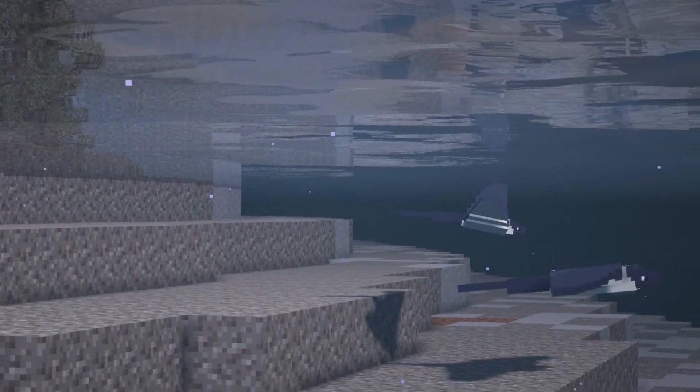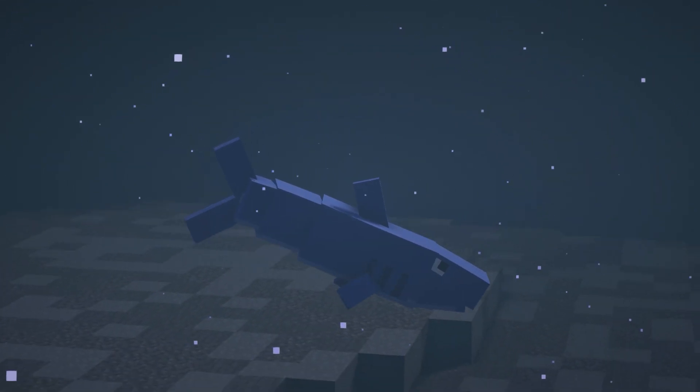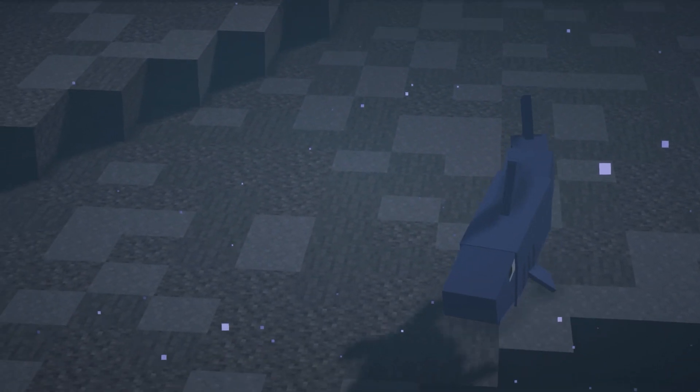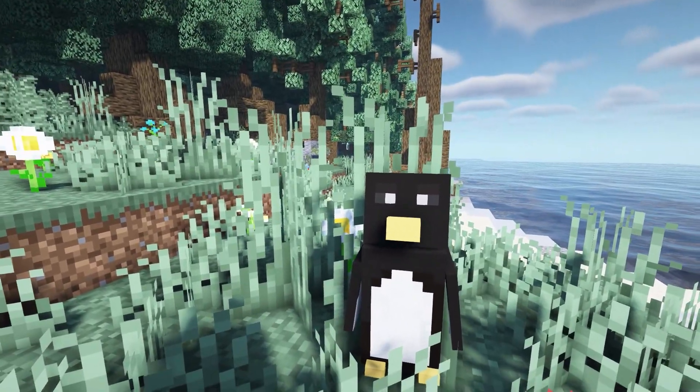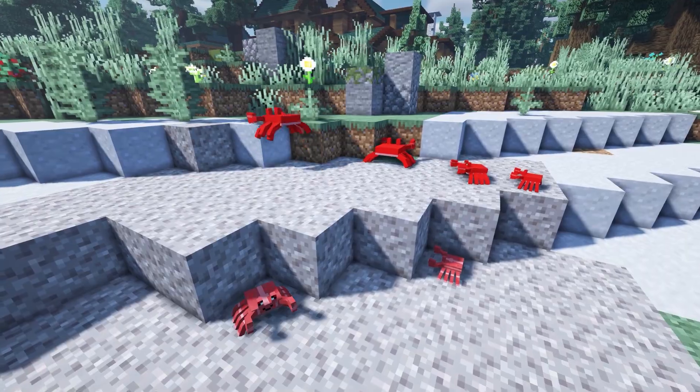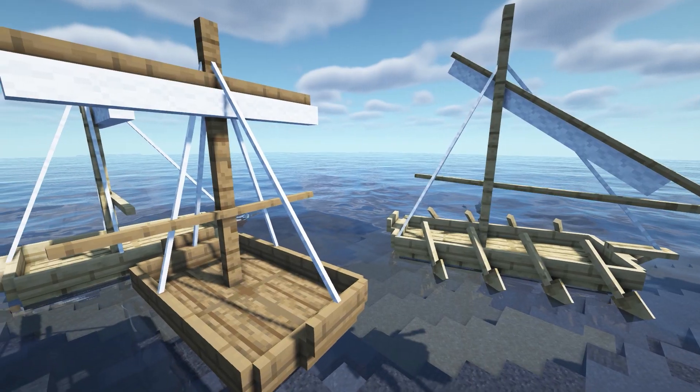Up first we have Rising Tides. This adds super cool sea creatures to the game, which includes manta rays, lionfish, sharks, and the animations of these are really, really cool. It also has penguins, crabs in different variants, and some snails.